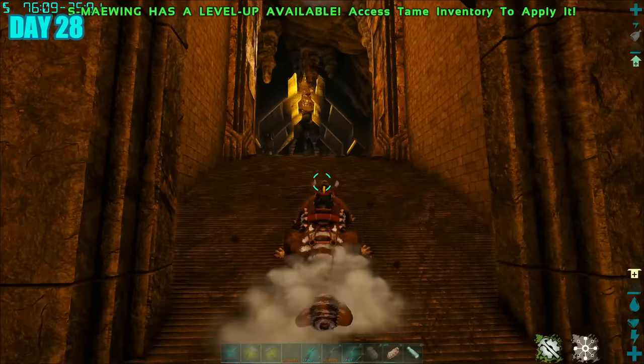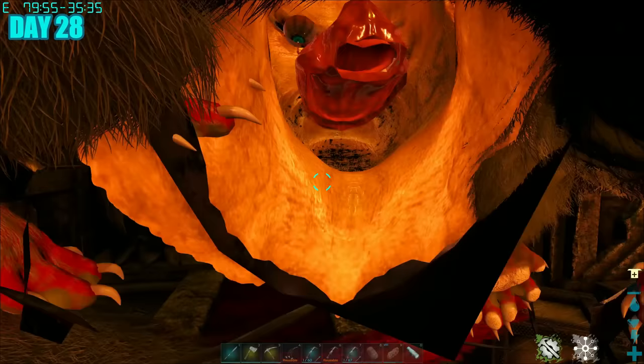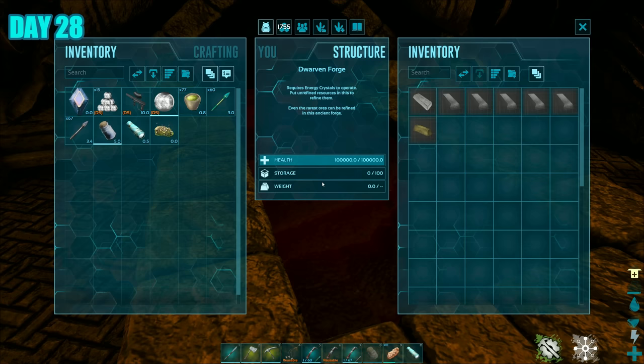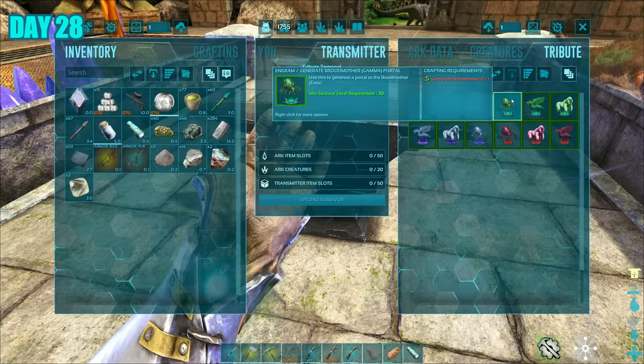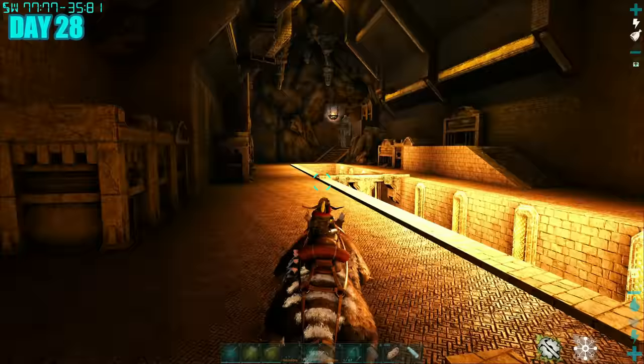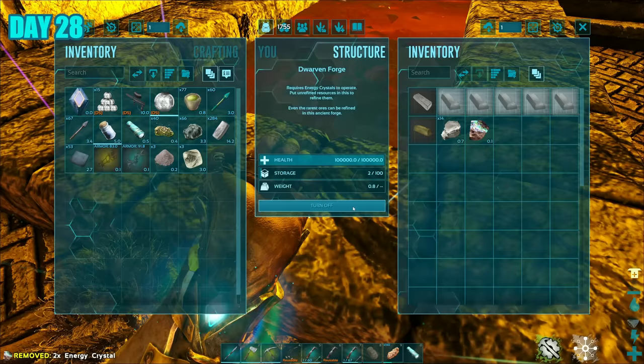Day 28, while exploring I stumbled upon something really needed for this map — a special kind of forge called a Dwarven Forge. You need this to smelt the special loot from Dwarven NPCs and Berserker Dinos, and those items are needed to take on the world bosses. So I went back to base to collect the items needed for this forge. Lo and behold, it worked — we're on our way to fighting the boss. Well, almost.